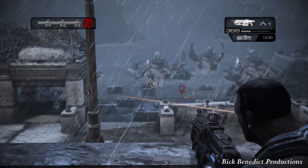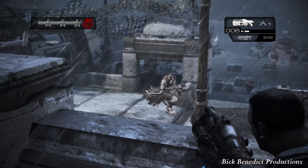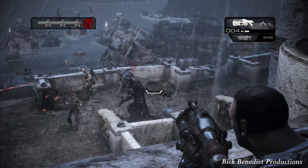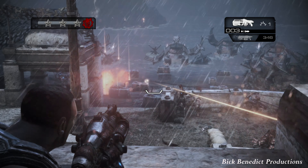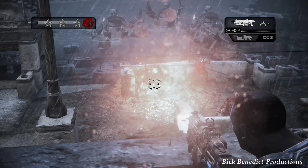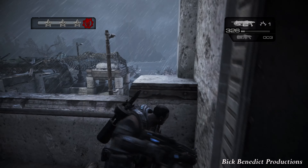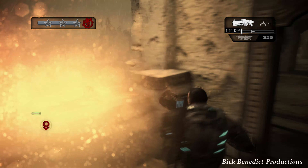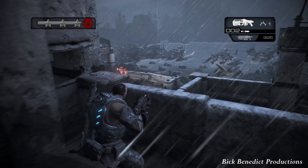I'd recommend getting on the turret to deal some pretty good damage at first. The only time I go on the turrets is when the spawn is just beginning — I'll put as many turret shots into enemies coming off the boat until it's the crucial time to get off, which basically means when the bleed-out omen is too red.